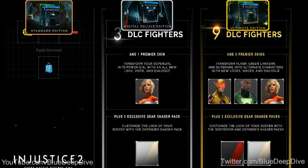And finally guys, the Ultimate Edition — you get nine DLC characters. Nine, are you kidding me? You can transform Flash, Green Lantern, and Supergirl. Alternate looks, voice acting, different special dialogue.